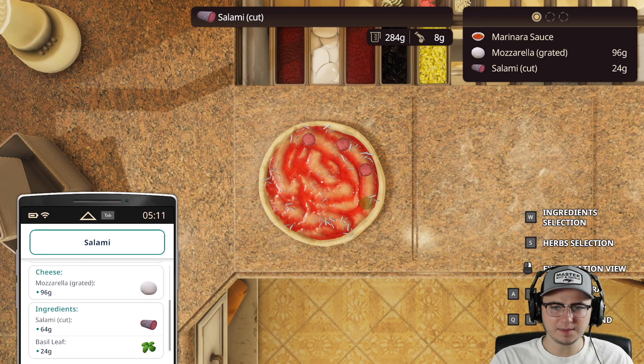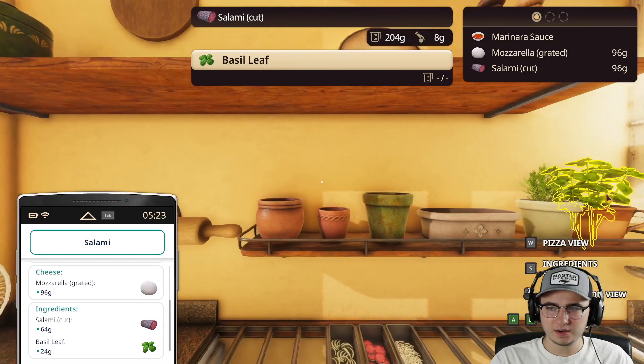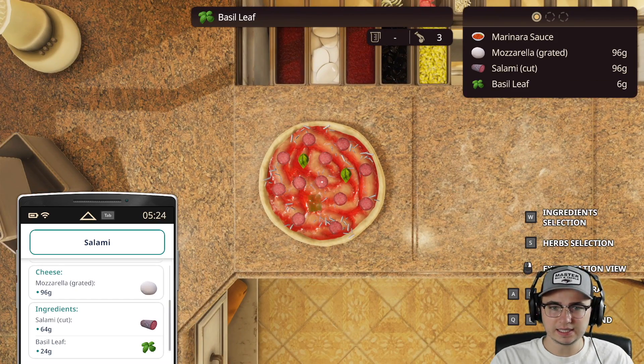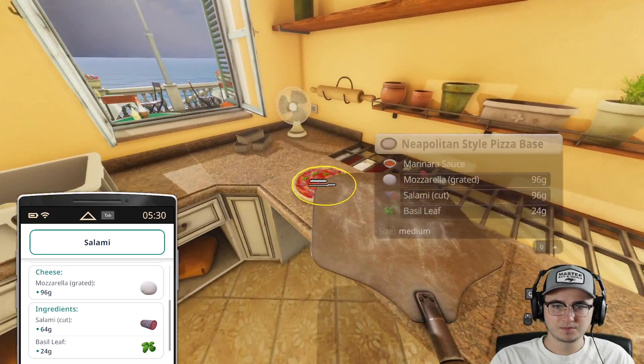Moving on — we have cut salami and they want 64 grams, seems pretty straightforward. We're gonna try to make this pretty for them: a salami in the center, maybe one here, a salami over there, a loose salami here. Oh no — they only wanted 64 grams and we gave them 96. That's alright, totally cool. Then we need 24 grams of basil — that's three, six, nine, twelve... 24. Seems like a lot.